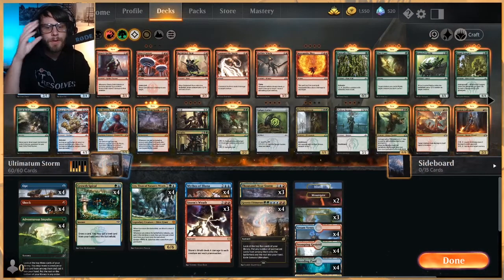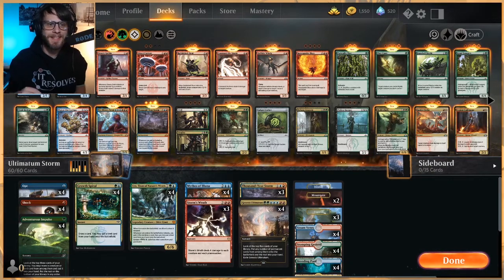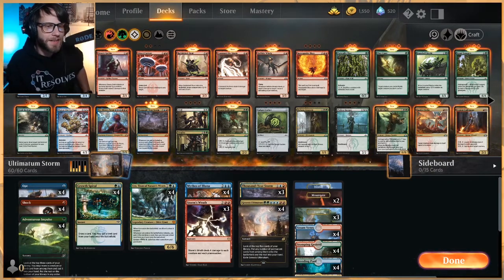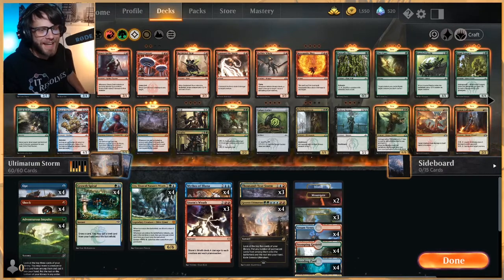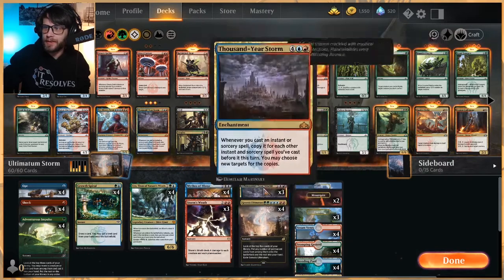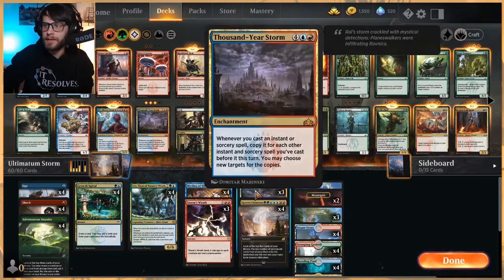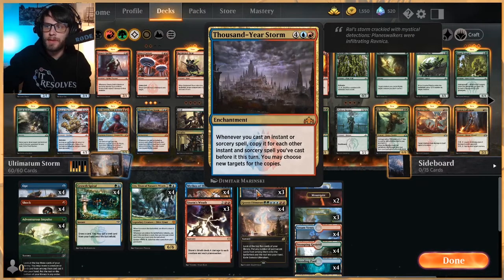Welcome to another gameplay video. Today we're playing another jank deck — I've been in a jank deck mood lately — but today it's an Ultimatum Storm deck. The idea is we have Genesis Ultimatum as a four-of in the main board, and we can copy it with Thousand Year Storm.